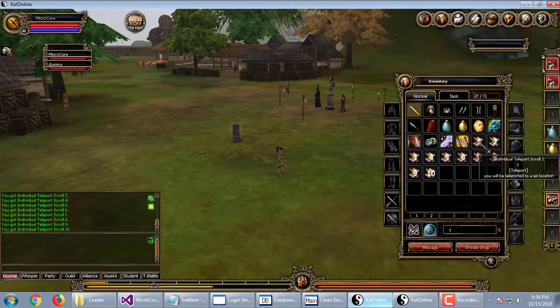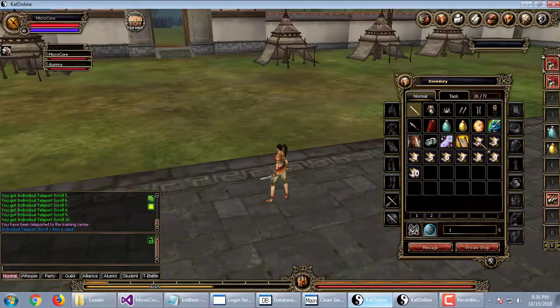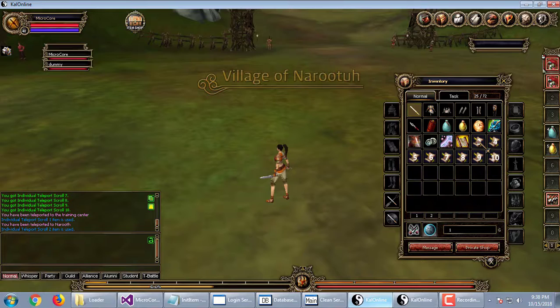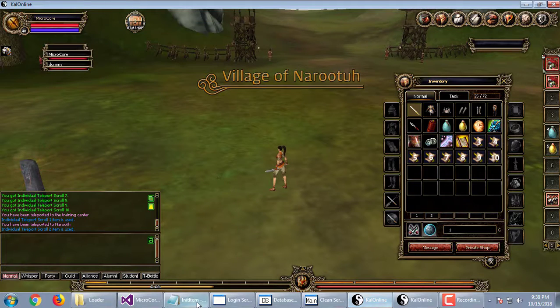I'm just going to show you that they work. What these are is just what they say — they're teleport scrolls. They teleport you, they give you a message, and they teleport you to the area that you specify.